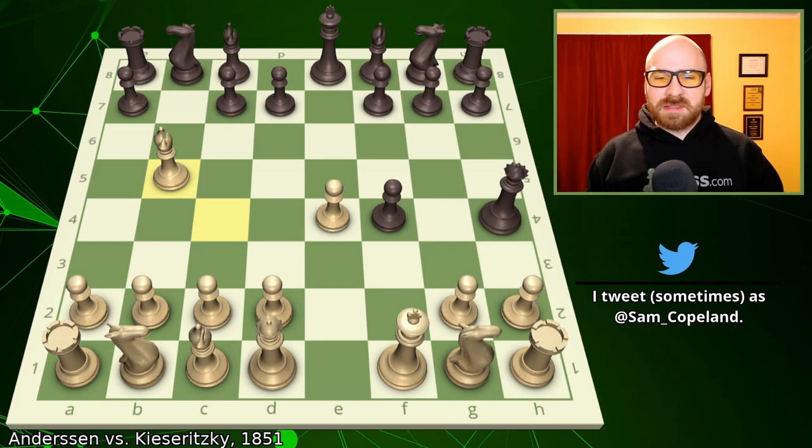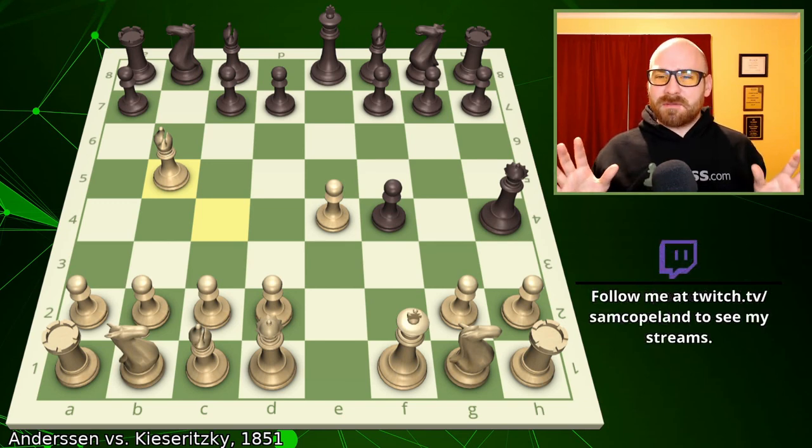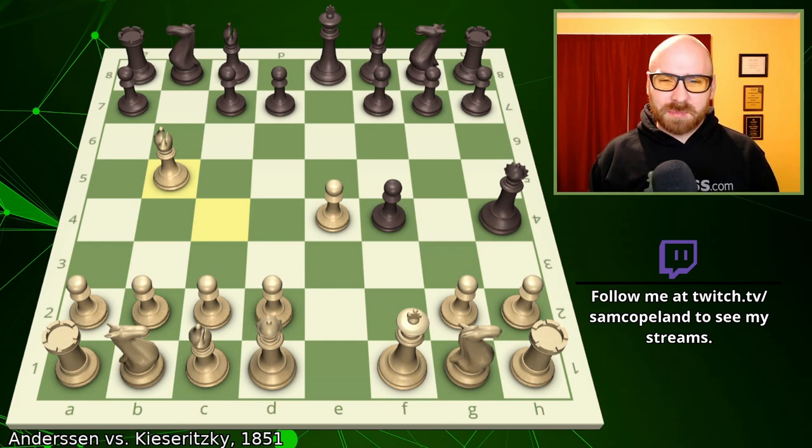There is one other famous game that reached this position — between world champion Gary Kasparov and Nigel Short in an exhibition game played after their world championship match. Kasparov had Black and had to play the b5 sacrifice, and he spent about 15 minutes basically thinking about how much he hated his position and how much he did not understand why the pawn had been sacrificed with b5.